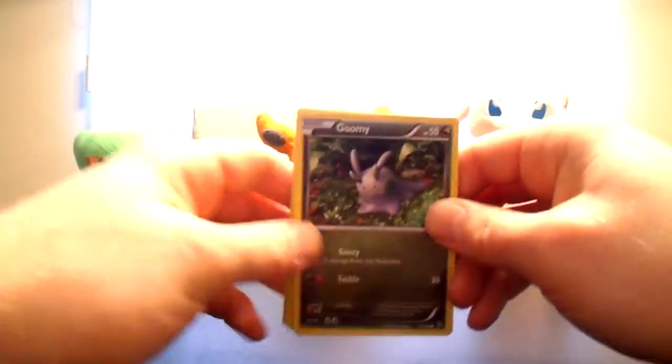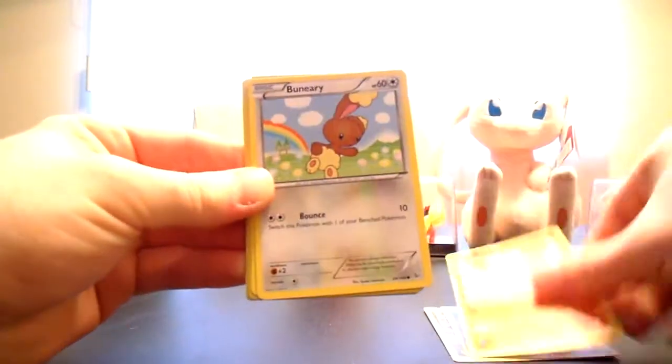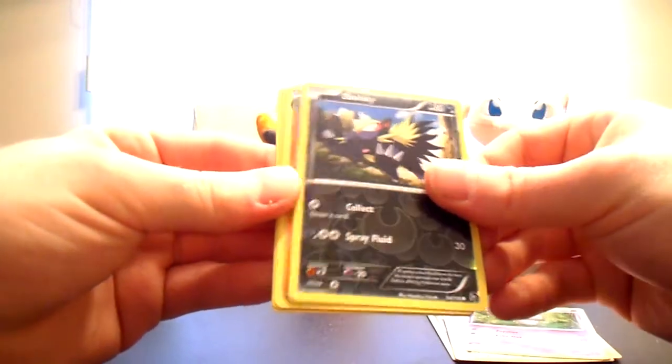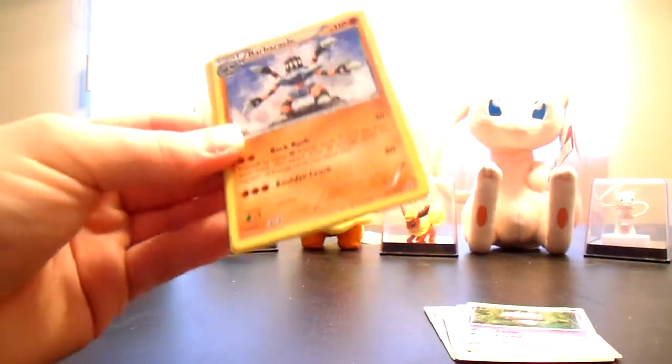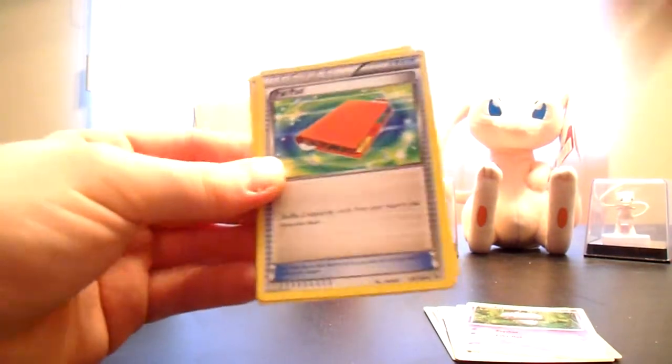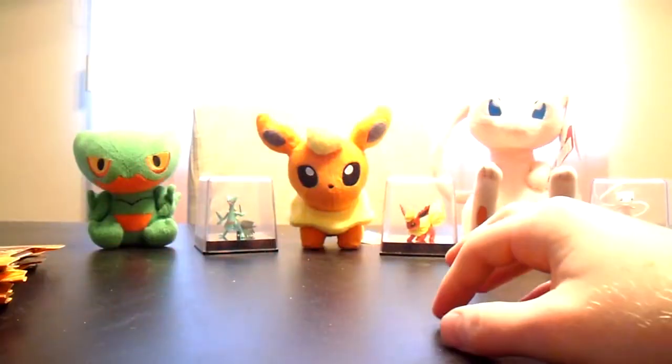Gumi, Skrelp, Ponyta, Buneary, Espert, Stunky Reverse and a Barbarical Rare, Palpad, Roserade and Fiery Torch. Tons of trainers in these blisters.